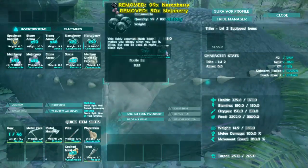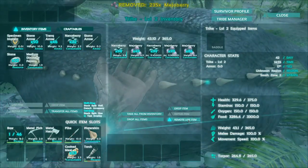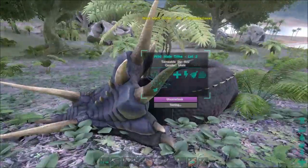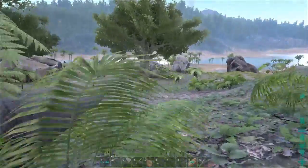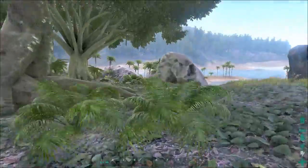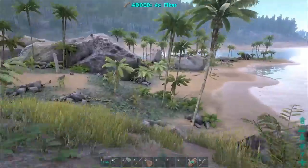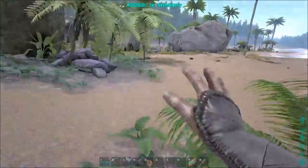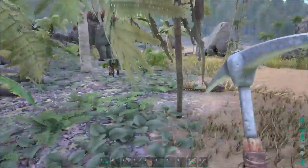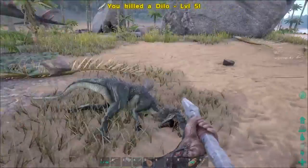Winner winner chicken dinner! All the mejoberries you need, my friend. Torpidity is really low so this should go really quick, I hope. Over there is a stego — I'm also going to tame a stego. I really hope I can do that. I should have brought more mejoberries, but that's okay I think.